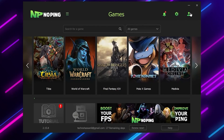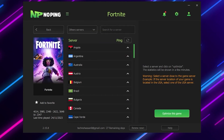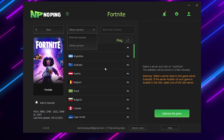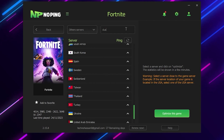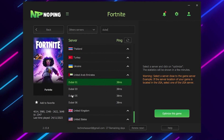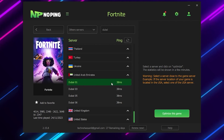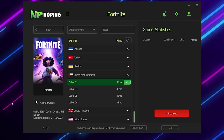Click the close button. In the next step, choose the game you want to optimize your ping for. Go to Search for Game and click on Fortnite. Click Select Server — you will find two options: Premium Servers and Other Servers. I suggest going to Other Servers where you will find a complete list. You can search manually or use the search bar. The nearest server for me is Dubai, so I'll select Dubai 01, and there are also servers 03, 05, and 06. Select the server where you get the lowest ping — I'm getting 38ms.